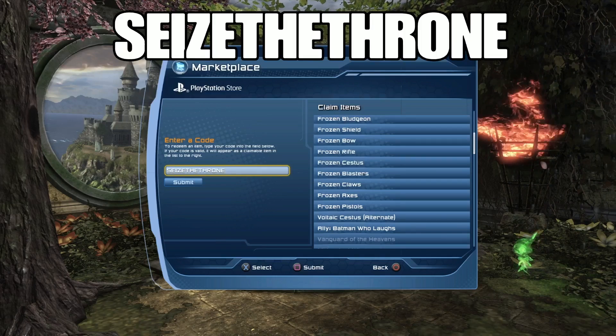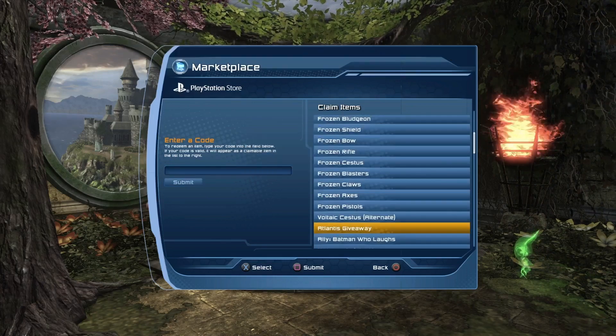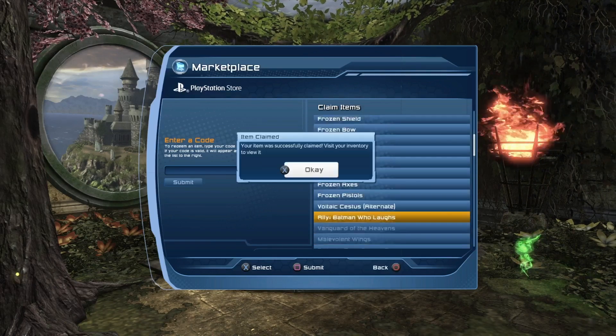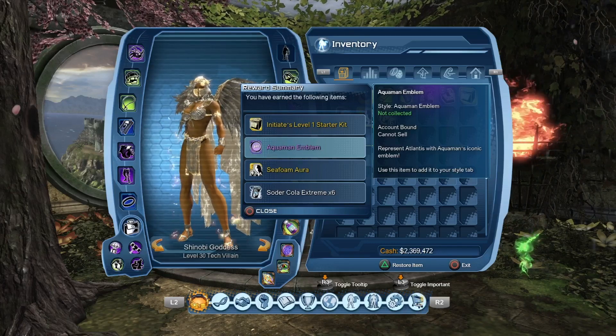Next one up is Seize the Throne. I'm going to try it in all caps first. That one worked! Seize the Throne gives you the Atlantis giveaway. It gives you a Starter Kit, Aquaman Emblem, Seafoam Aura, and some Sodercolas.